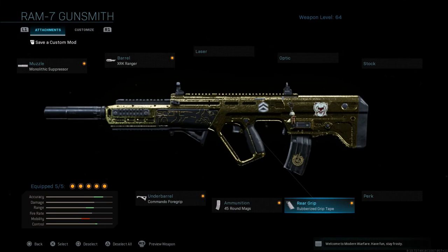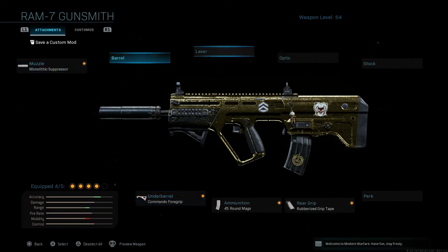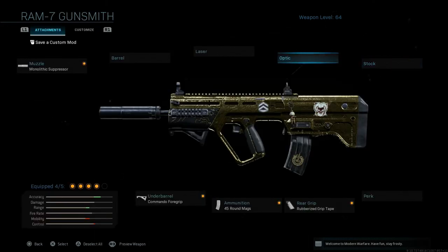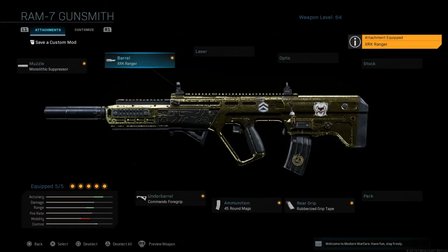I have a lot of success with this Ram 7 class. Some people say it has too much recoil, but with this setup I hardly have any issues — though everyone is different and I've played shooters for a long time. If you do struggle with the iron sights, I'd recommend dropping the Ranger barrel and adding a sight. The Ranger barrel isn't a necessity — you can still get kills at good distances without it — and you could also run something like the Ultra Light Hollow stock instead.